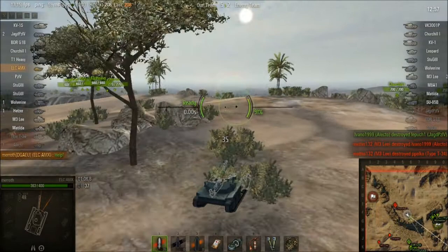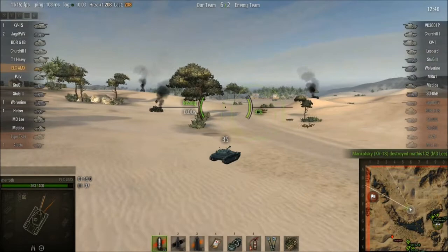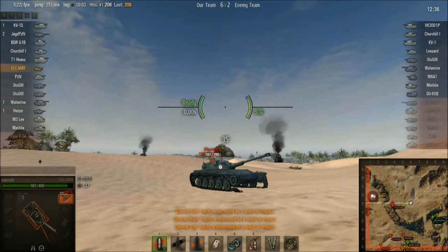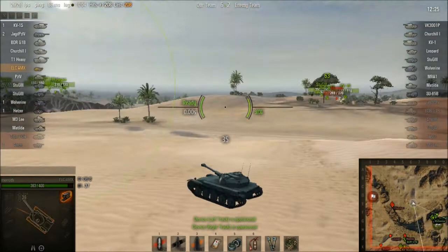It's the smallest tank in the game — smaller than the T-50 and the T-50-2 — so it's really hard to hit. What you can do against bigger tanks, even heavies, is drive up beside them. Their gun depression isn't big enough so they can't shoot down at you. You just shoot them all day long because you have such a low profile.